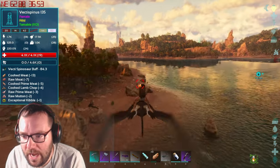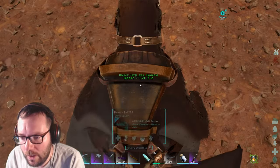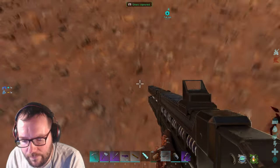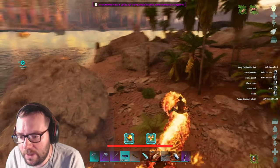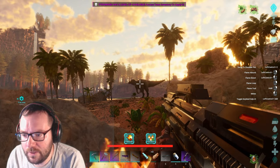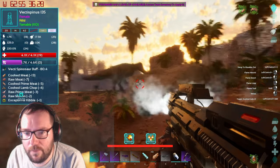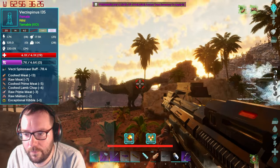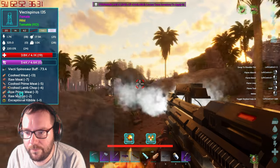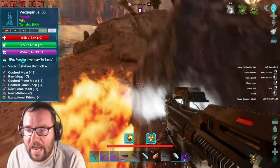We're gonna have to land here so we can use the Pyromaine to try and knock this guy out. Does it have anything good in its inventory? Nope. I heard this weapon is a bit buggy — sometimes it works, sometimes it doesn't. It worked! Oh, it only has about 4,600 total. We got lucky here — and down he goes.